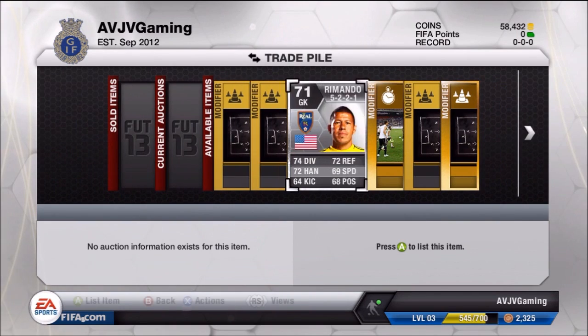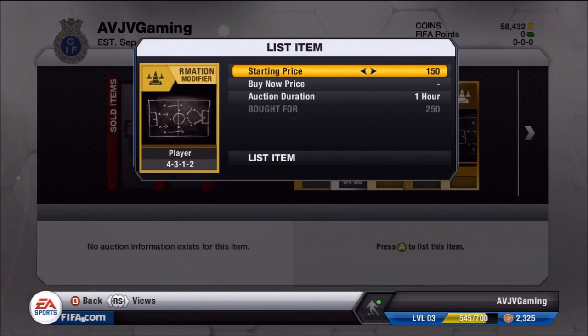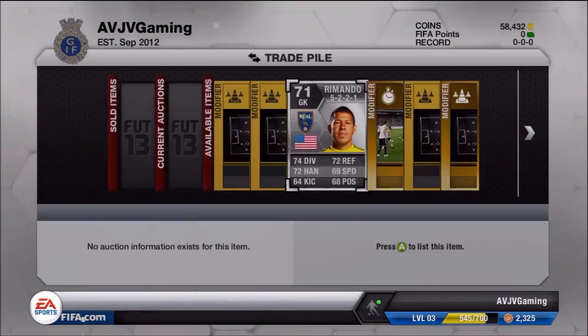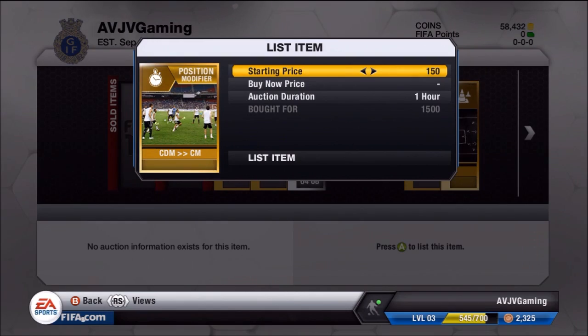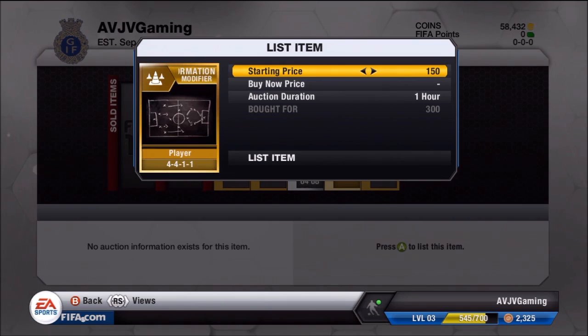I went and picked up 6 items — some formation cards, position cards, a goalkeeper, and a player. I picked one up for 250 coins, this one for 350, the goalkeeper for 500 which was actually really cheap, and the CDM to CM position card for a 1,500 buy now at 6 hours.